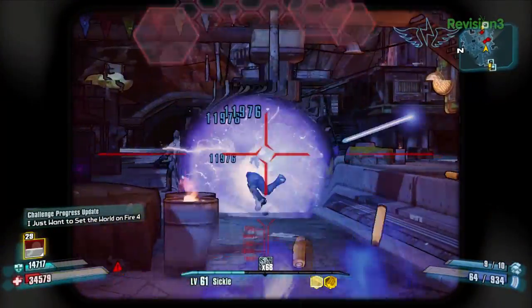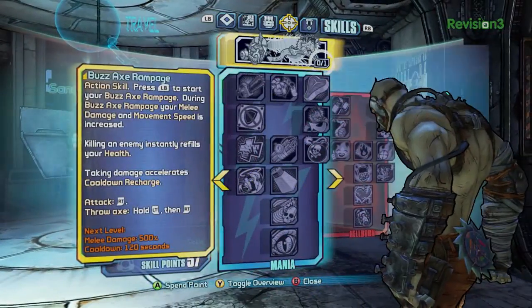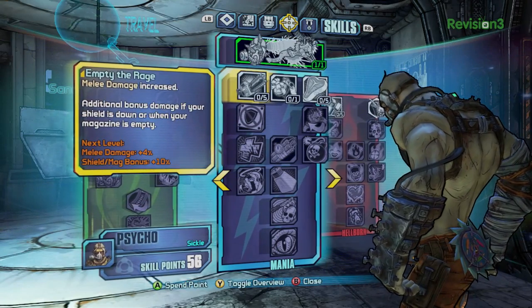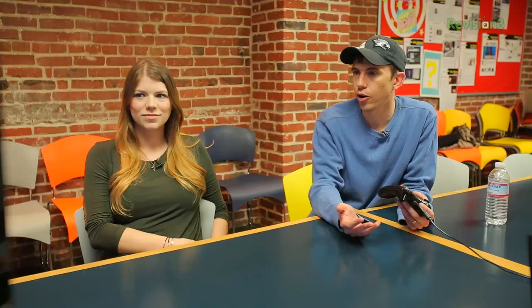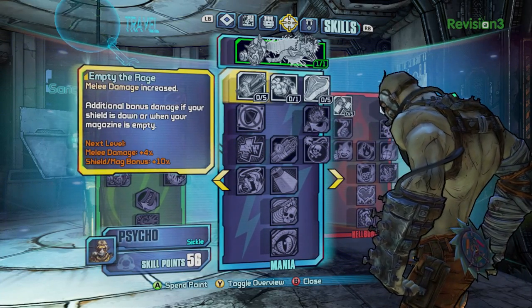That's Bloodsplosion. Let's check out one of the other trees. The Mania tree — one of the things at a high level with this guy is a lot of things that are generally lousy, things you're used to being a bad thing, are a great thing for Krieg. He has lots of skills in his Mania tree that are better when your shields are down or when you are taking damage, and the ones about taking damage do more if you're taking damage to your health rather than your shields.